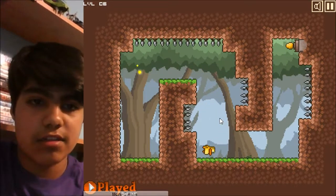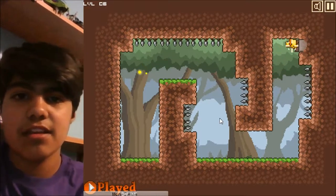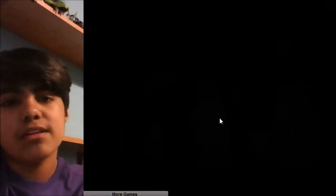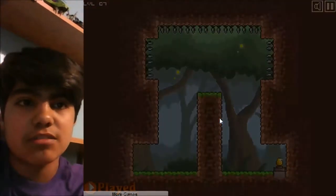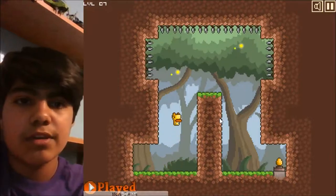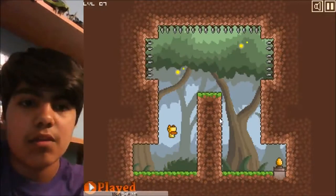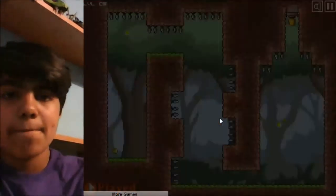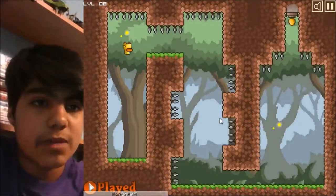Now we're gonna have to go like that. For here we're gonna have to flip over there. It's a pretty simple idea, but this is where stuff gets really hard. We're gonna need to hit that and then hit that so we can go back down. See, this is starting to get hard — we have to move down or else the spikes are gonna hit us.